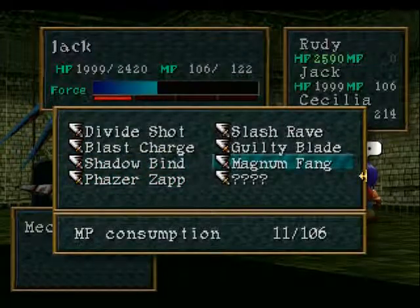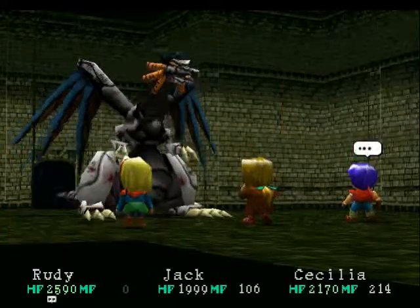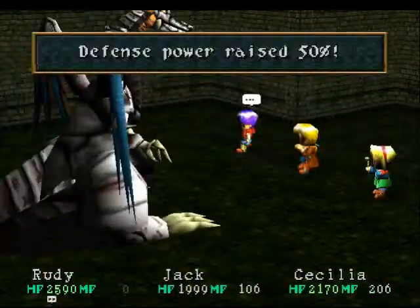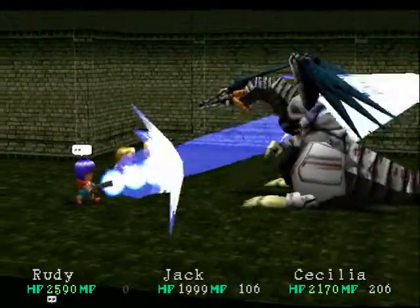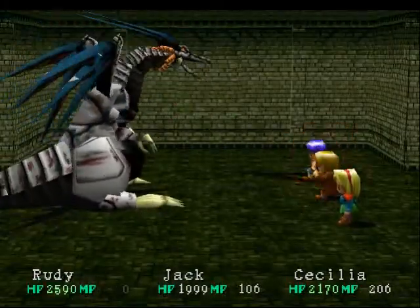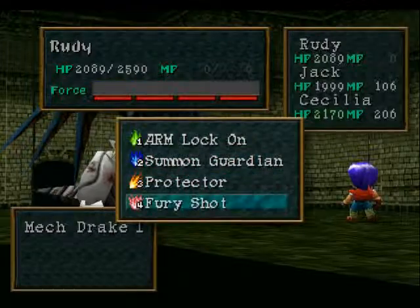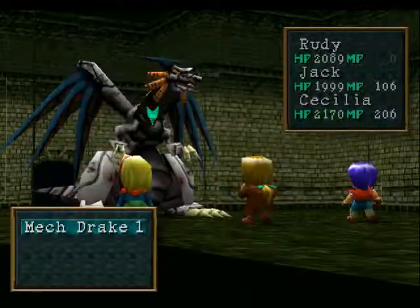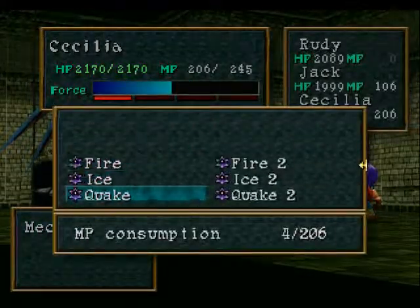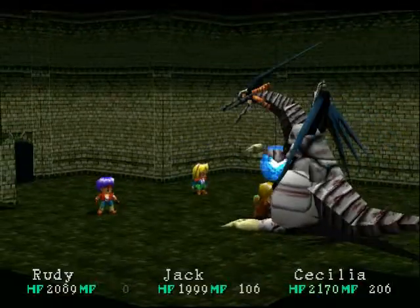Let's give the fast draw one more try, then I'll default to Magnum Fang from there. Another round of protect from Cecilia. I can start de-protecting and de-buffing the boss. For the first time, we get to see Fury Shot — and yes, rocket launcher all the way, folks. I'm going to go ahead and see if I can toss a de-protect on Mechdrake before Rudy hits with that force-enhanced rocket launcher, just to see how well it does.